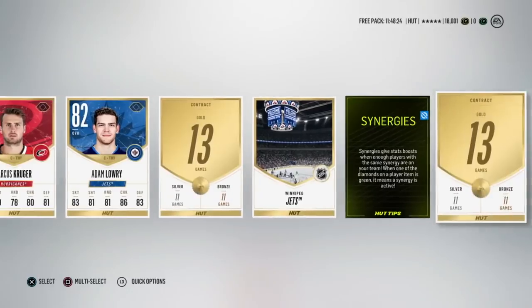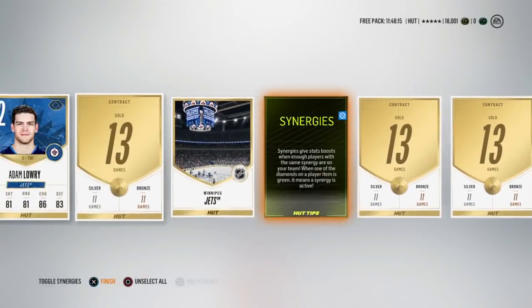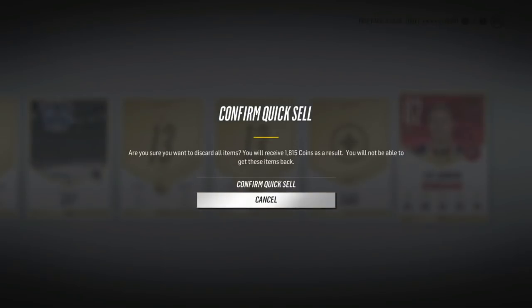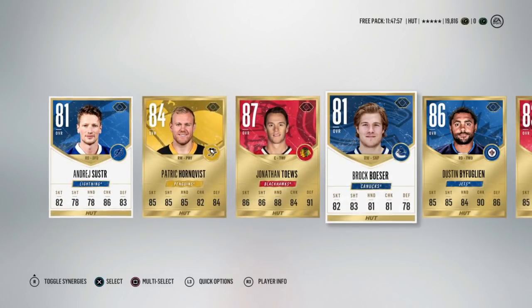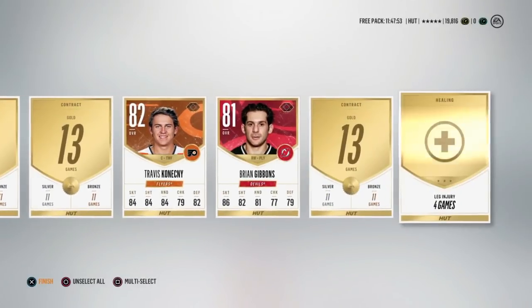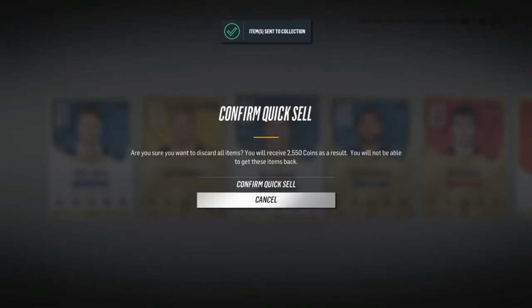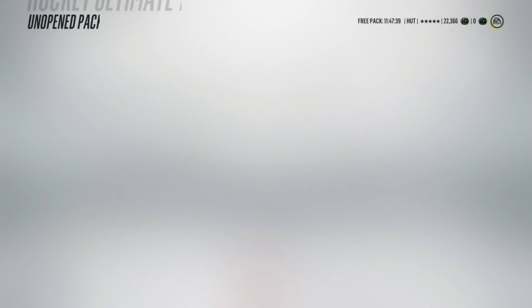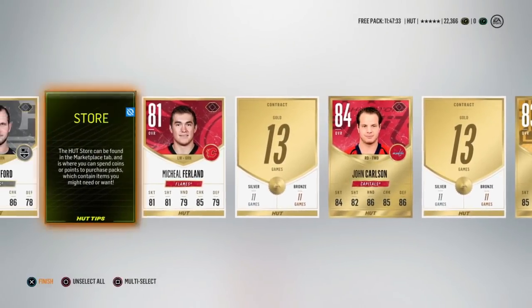Steven Stamkos! Wow, and Nick Schmaltz! This is just ridiculous - the pack luck. I have never pulled a Stamkos until just now, and I'm not even hyped about that - Nick Schmaltz, let's go baby! These packs are completely juiced right now. Jonathan Toews, Brock Boeser - not too bad, not all-star Brock but it is what it is. Jonathan Toews, I'll take him. Boeser is having a great season, keeping up with Laine and Matthews status. We got Corey Crawford, Adam Henrique, who's also tearing it up in Anaheim.